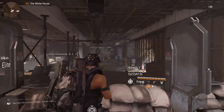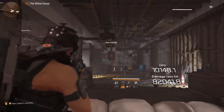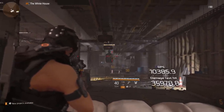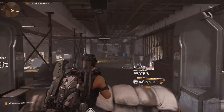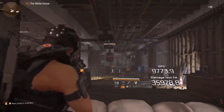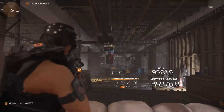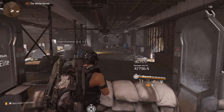I'm going to shoot one bullet at the target to show you what it starts at. The first bullet does 35.9k. Now going to the second half of the magazine, it gives me 47.8k — almost 48k — because I have bonus damage on this build.